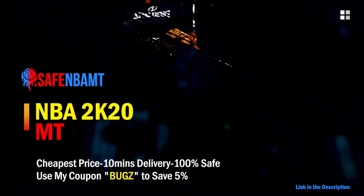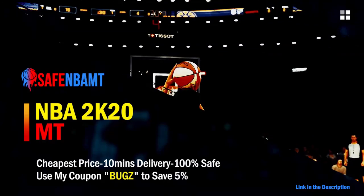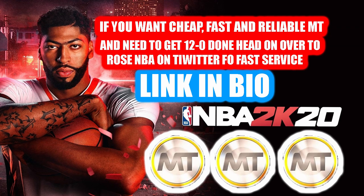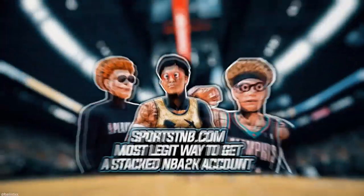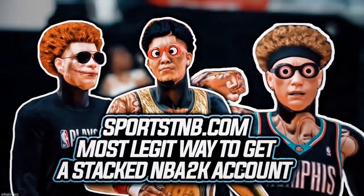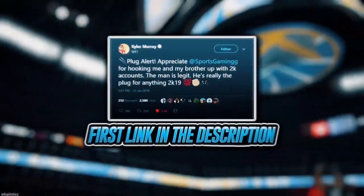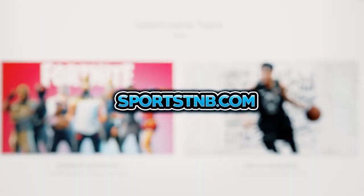What's good guys, if you want cheap, fast and reliable NBA 2K20 MyTeam coins, head on over to nbasafe.com and use code BUGS for five percent off at checkout. If you want cheap fast and reliable MT and need to get 12 and 0 done, make sure to head to my second sponsor Rose NBA on Twitter. If you're looking to buy a stacked NBA 2K account with max badges and more, visit sportstmb.com — he's been in the community for years and has hundreds of reviews. Click the first link in the description to get your account today.